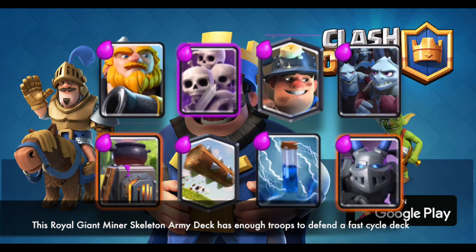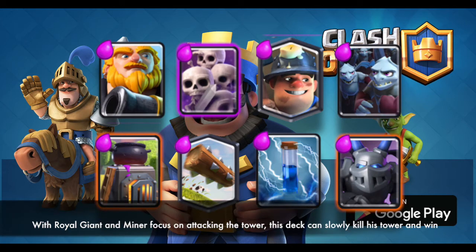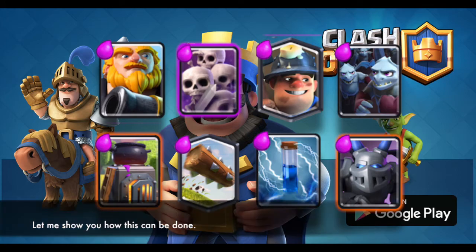This Royal Giant Miner Skeleton Army deck has enough troops to defend a fast cycle deck. With Royal Giant and Miner focusing on attacking the tower, this deck can slowly kill the tower and win. Let me show you how this can be done.